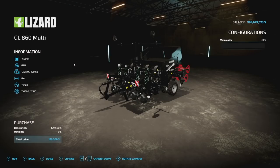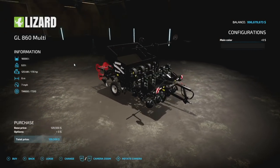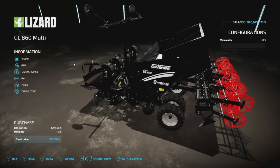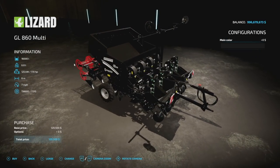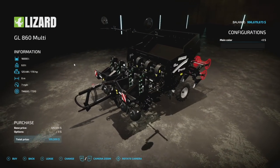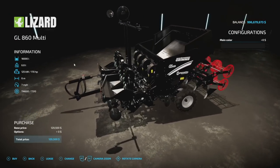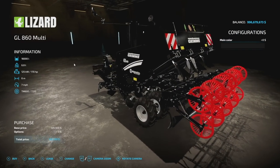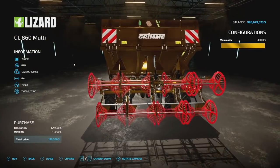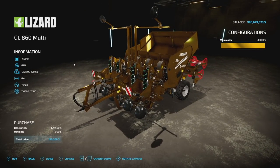Here's a fun one — the GL860 Multiplanter from Tethysaturn. It plants sugarcane, poplars, and potatoes. This machine processes seeds, potatoes, or sugarcane, so you can put any of those in here. It requires 170 horsepower, holds 16,000 liters of any of those products, weighs 6.8 tons, with a 6-meter spread at 7 miles per hour. Note: it doesn't say anything about being a direct drill. It is 15 slots, and we have custom colors all around — though the back rollers are always red.